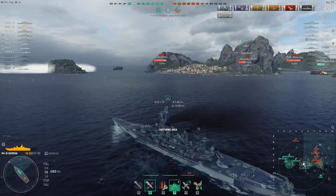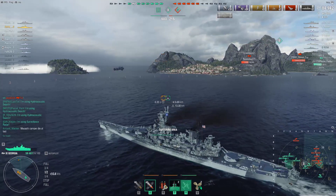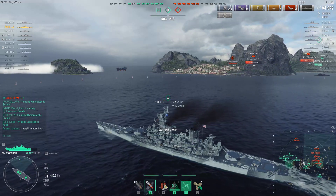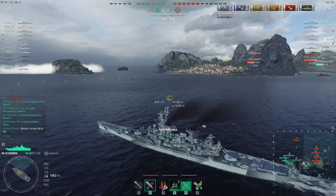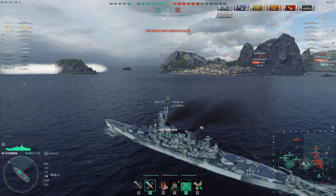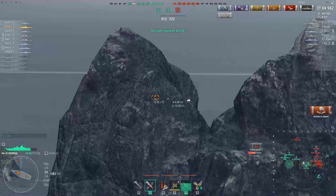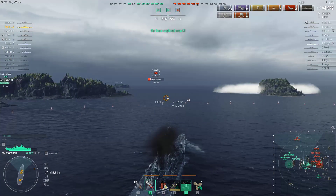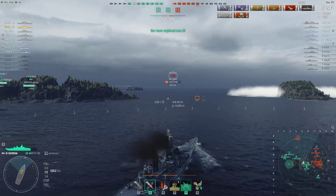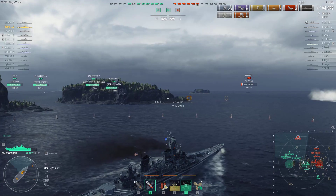Frankly, it's not cool for Wargaming to still have this plus-2/minus-2 matchmaking. As a tier 7 cruiser - or even battleship - there isn't anything you can do versus this behemoth of a ship. This is too damn strong. You cannot angle; all you can use is smoke and your rudder left and right. This thing is like a truck. I want to punish and kill this Musashi, but I don't need it because we have King George V, Frederick the Great, and another King George V with me - five ships against Musashi.